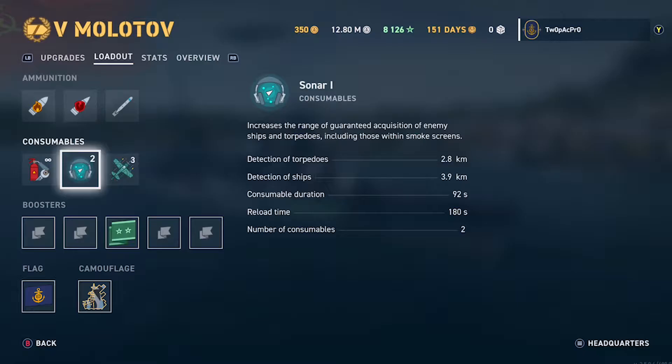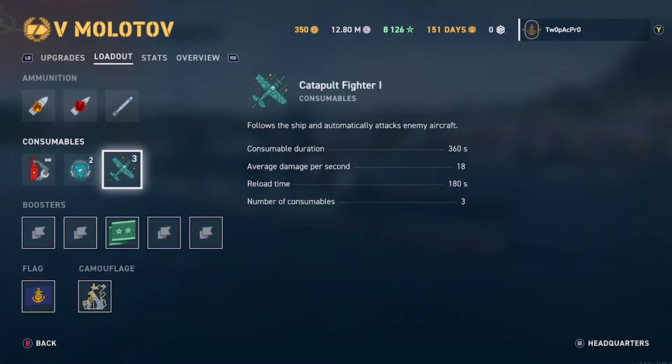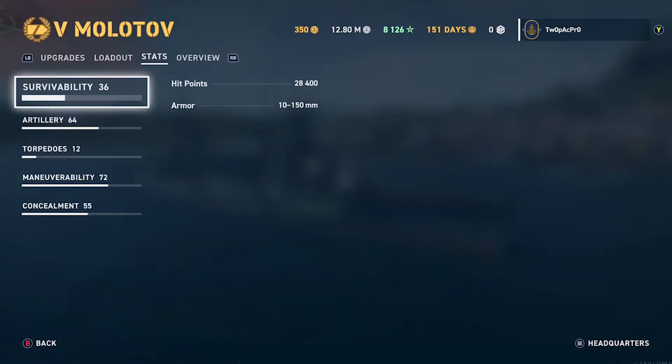The Budjani does carry radar which can be swapped out for a plane. With the Molotov you're stuck with the plane — you can't swap that out. So that's one substantial advantage the Budjani has over the Molotov: it's got radar, which is quite a significant advantage.